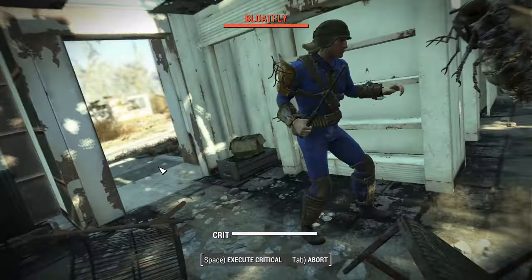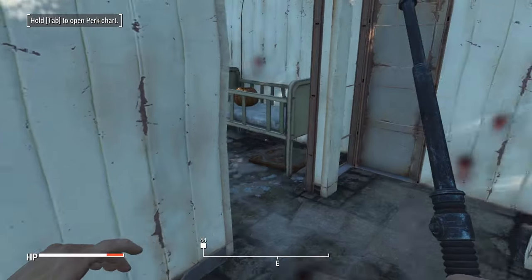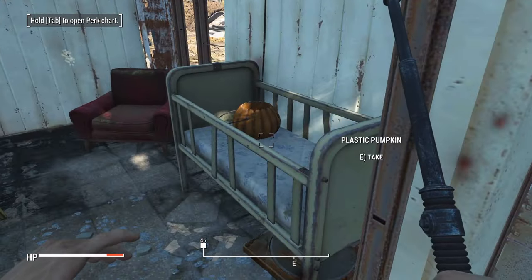The blue house at the end of the cul-de-sac also contains a safe, and this is located underneath the baby's crib.